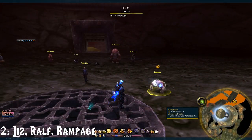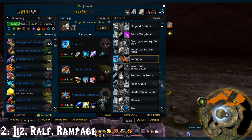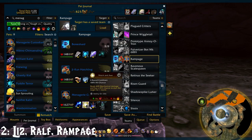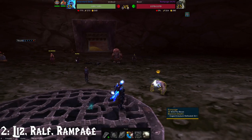Now for our next battle, number 2, we have a chance at Liz, Ralph, or Rampage. Any one of those will come up, but you can use the same team for all three. Which will be Bone Shard using 1-1-1, the Jeekun Hatchling at 2-1-1, and the Menagerie Custodian at 1-1-2. All three of these pets will work for all three — doesn't matter who comes out here, random chance at any of them.